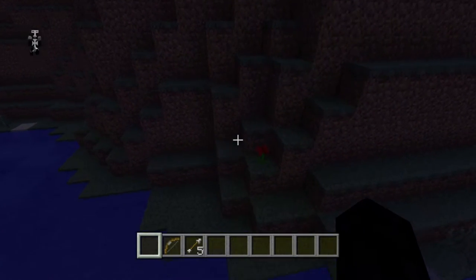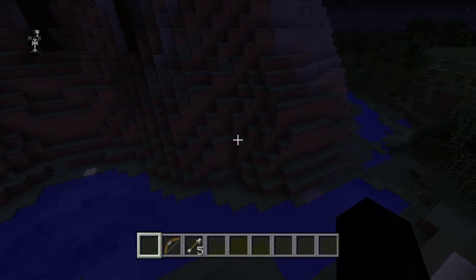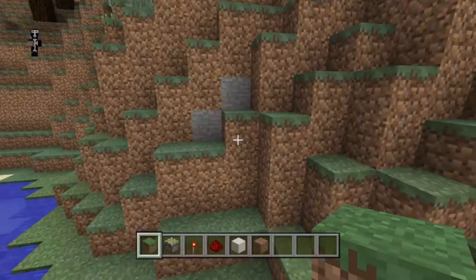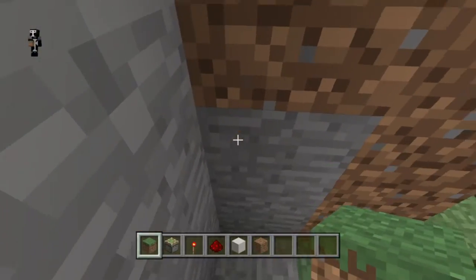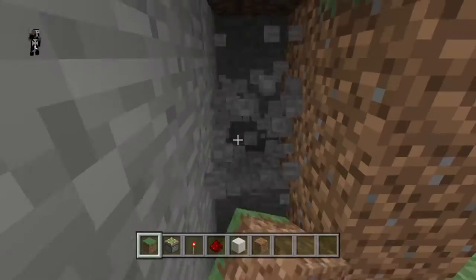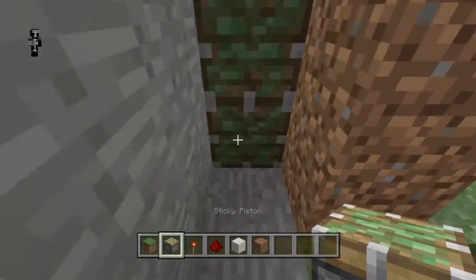If you want a lock and key for your house but you don't need it to be completely hidden, I suggest you use the other video because it's going to be a little simpler. First I'll show you how to build the exact one I used in the demonstration, and then I'll show you how to build one in my bare redstone map so you can see the naked redstone.